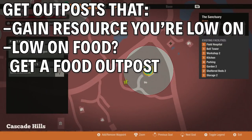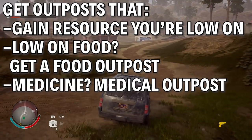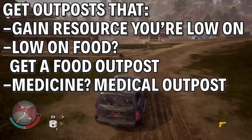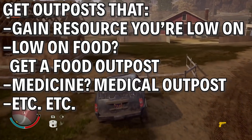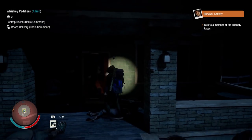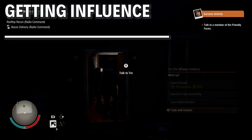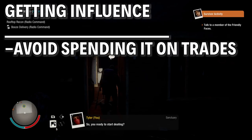I think it's better just to get outposts that can shore up any of your flagging resources and keep you alive for a while. So like if you're finding yourself often running short on food, get a food outpost, which are usually diners and restaurants. If you're low on medicine all the time, get a medical outpost — you know, that kind of thing. It is better to save up influence for getting outposts and new home bases.